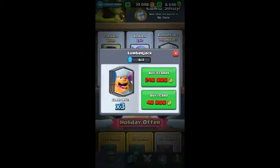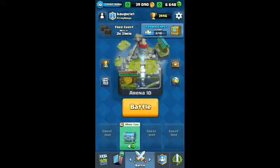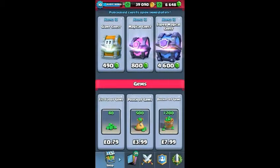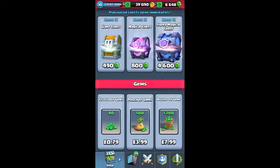I might actually buy the Lumberjack, but I'm debating whether to buy a super magical chest. I will still have 2,000 gems, but I'm going to save my gems.